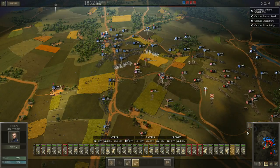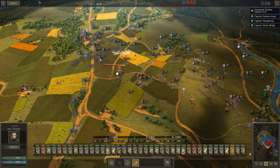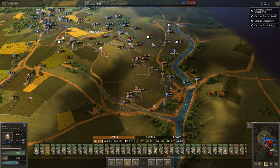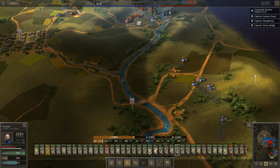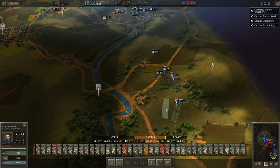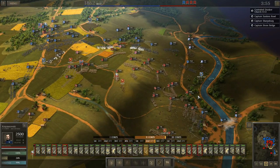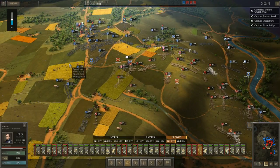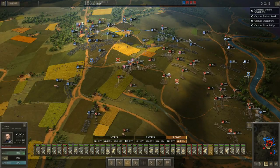Alright, part two of the Battle of Antietam. The Stonewall Brigade is about to cease to exist. As I said in part one, my main concern right now is just holding on over here because I'm really thin in this area. We also have Burnside Bridge to deal with, but I'm not in any big hurry to press across there. I'm going to start pressing forward and shift some more units over this way.